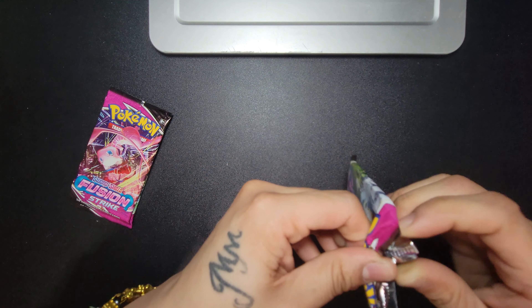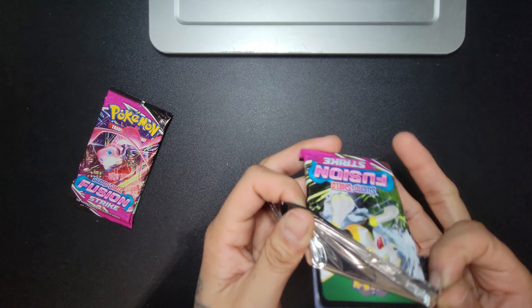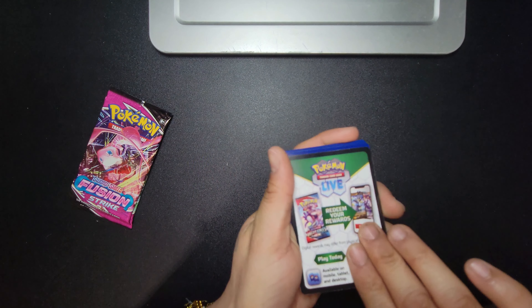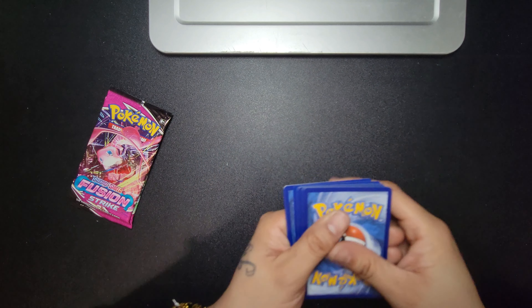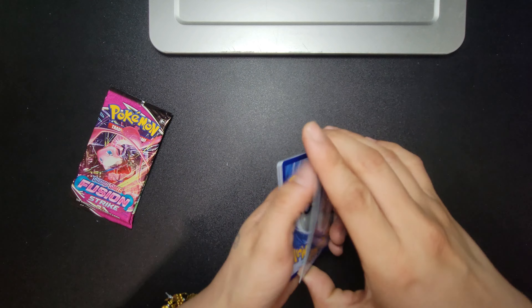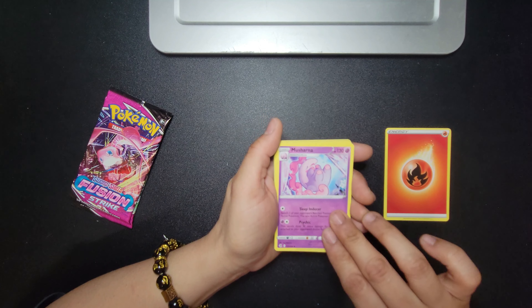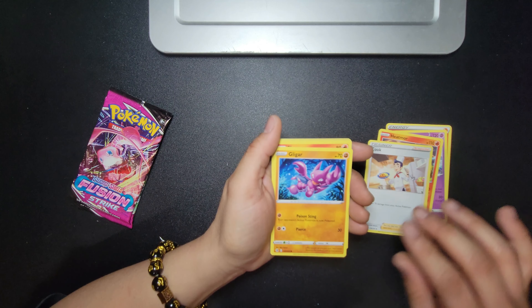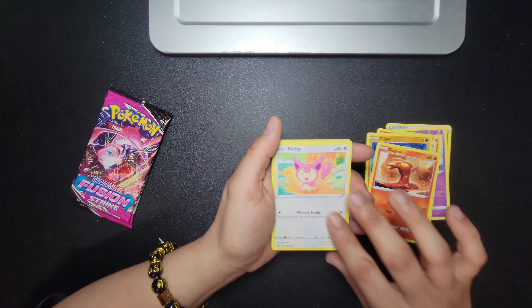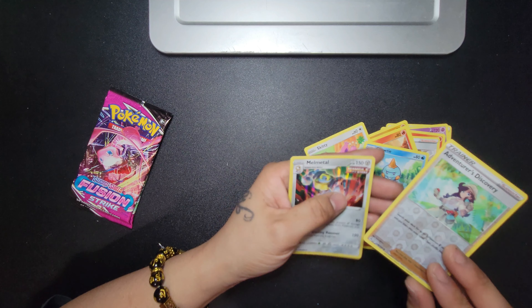QR code, whoever wants it. One, two, three, four — fire energy. A sleeping Shroomish, an Anteater, a Cook, a Gligar, a lava slug, a little kitty Caterpie, some type of turtle, a reverse holo and a holo — so a reverse holo and a holo!